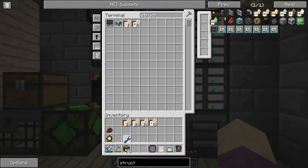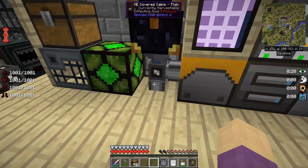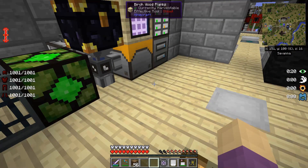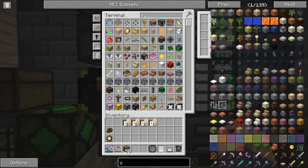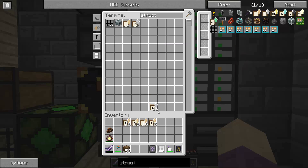I still actually have to make a whole bunch of other upgrades too. Every once in a while either part of the AE system will stop talking to the Ender IO AE cables, or the AE system will stop talking to another part of the AE system. So it's a little buggy — this version is, at least.